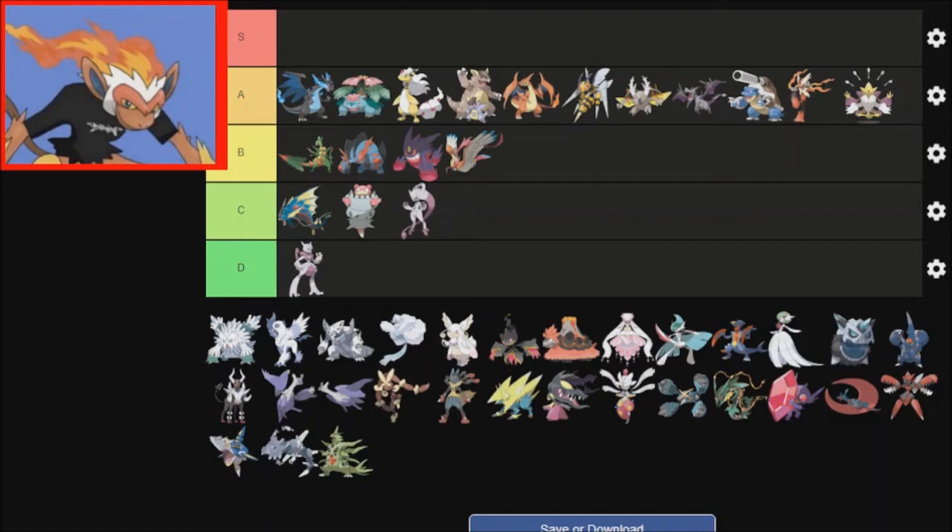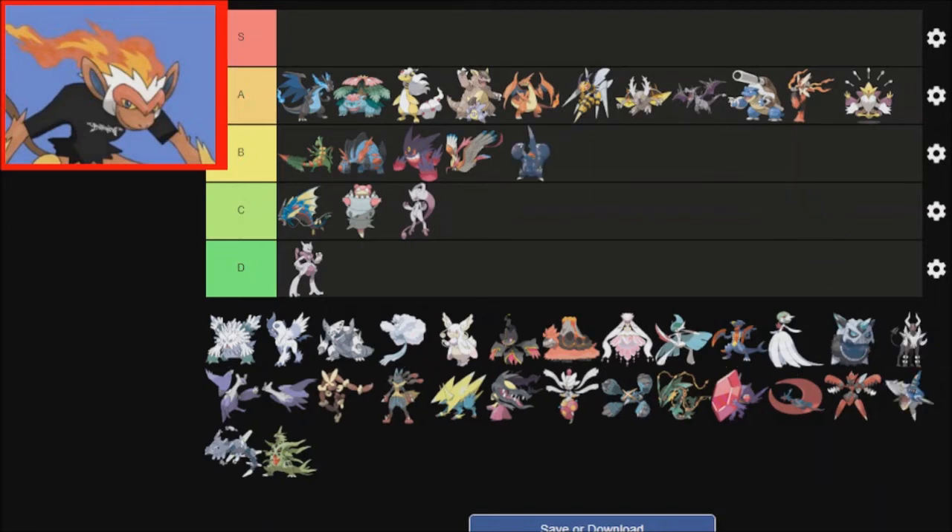Heracross — when it was first revealed, it was kind of cool. But now it's just kind of weird. I'll put it down there because it's similar to Blastoise where it gets Skill Link — Blastoise gets Mega Launcher, so it only works with certain moves. It's cool, but in hindsight for a majority of the Mons here, besides very few exceptions like Beedrill and Pinsir, I would much prefer to just use the original.